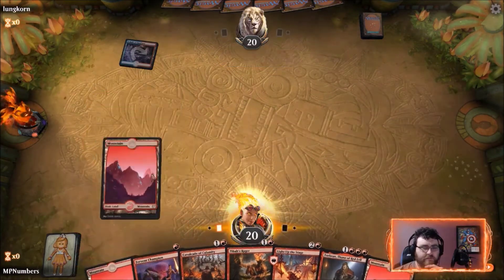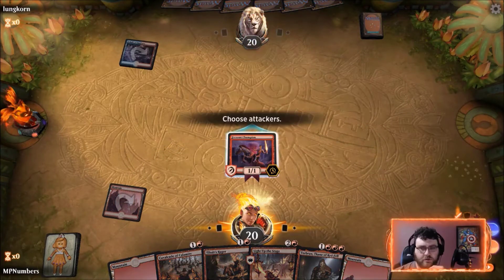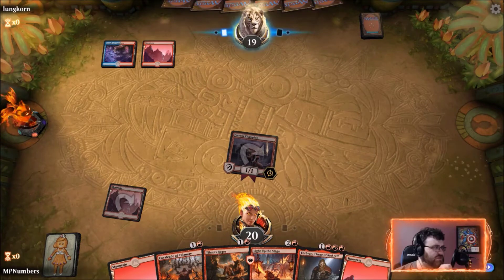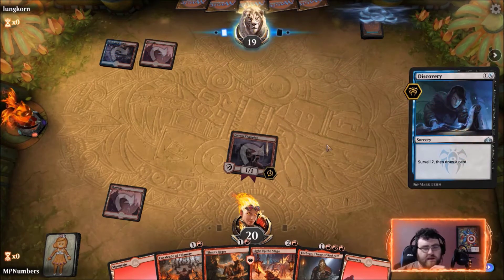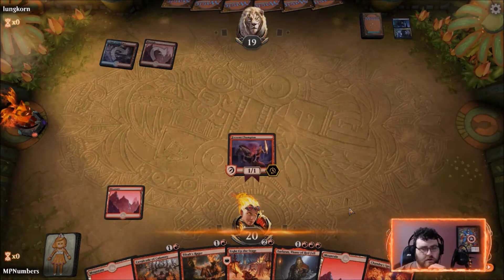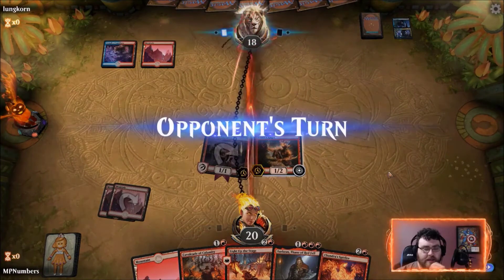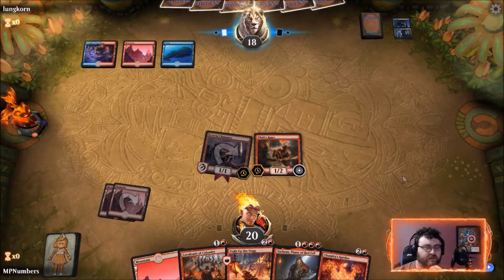It's on Temple — let's start doing some damage. Depending on what our opponent does on turn 2, we'll determine whether we play our Cavalcade straight away or switch to Tibalt's Rager first. Opponent's surveilling and drawing cards. Let's play a Tibalt's Rager here. Our goal is to Tibalt's Rager this turn, attack for 2, Spitfire next turn, and then Cavalcade the turn after to do tons of damage. Hopefully our opponent can't interact too effectively with that.